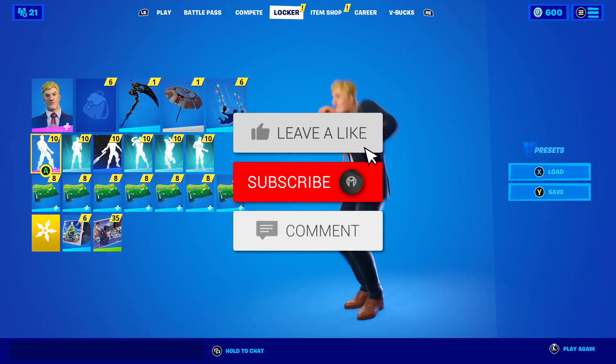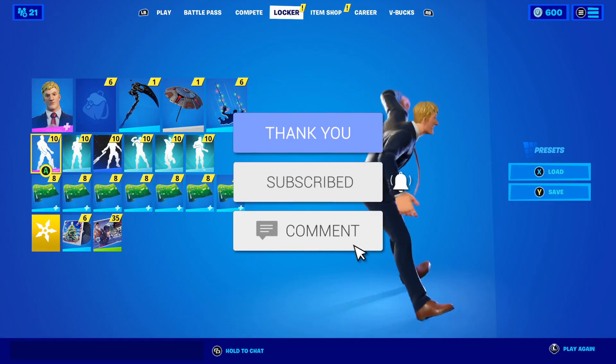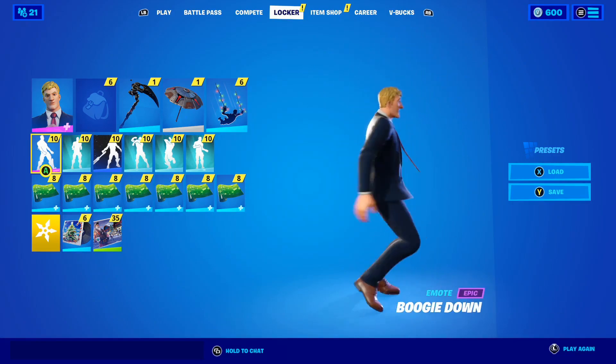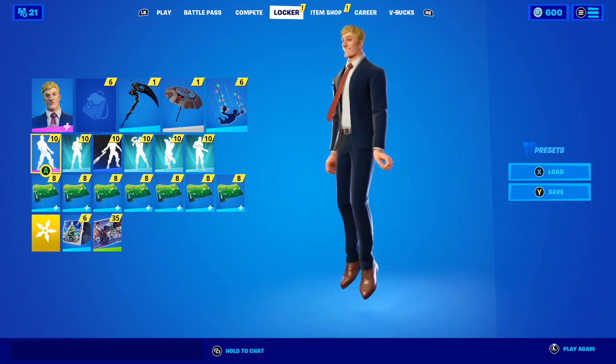Yo, what is up guys, my name's iMac, and in this video I'm going to be telling you how to enable two-factor authentication in Fortnite Chapter 2 Season 6, and get the free Boogie Down emote.